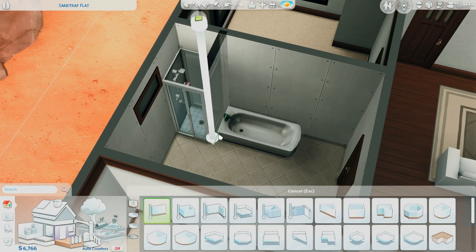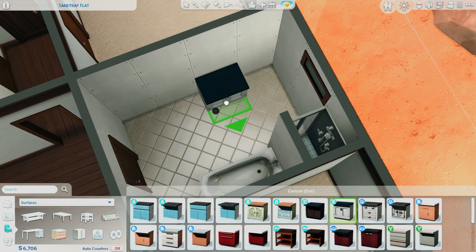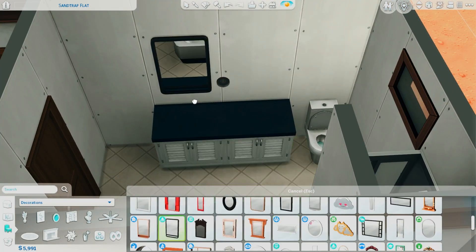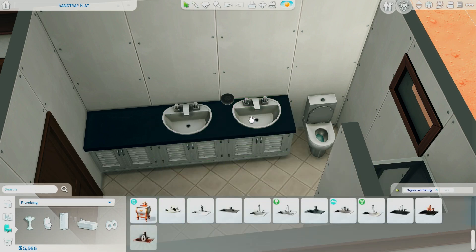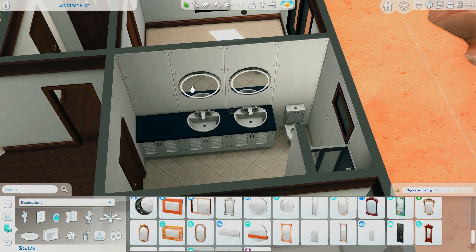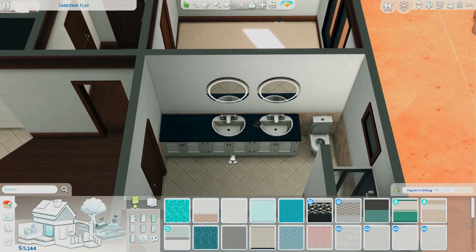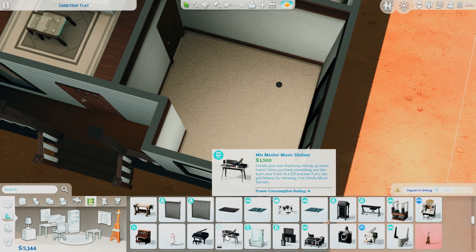I was struggling so hard to stick to the 22,000 simoleons budget because usually when I play it's like money's no object with cheats. But it was really cool to see what I could come out with. Comparing it to the actual starter homes that come with the game, you really can do so much with the starter funds. Honestly, I don't think I left them 50 simoleons — they have enough to make one meal.